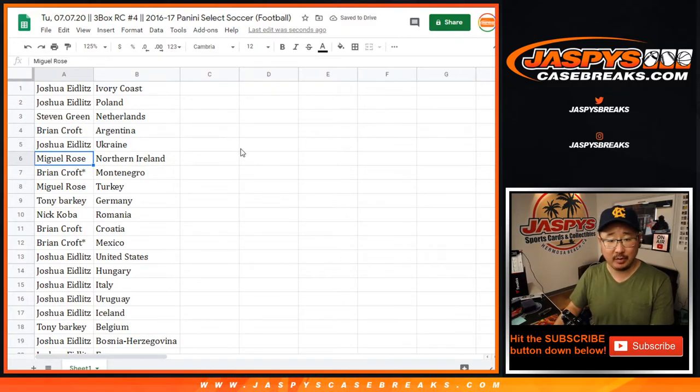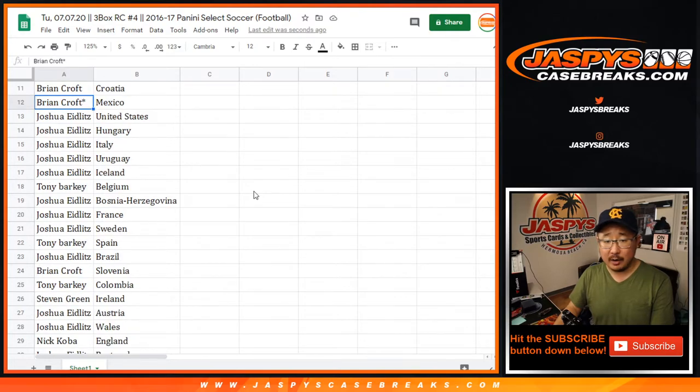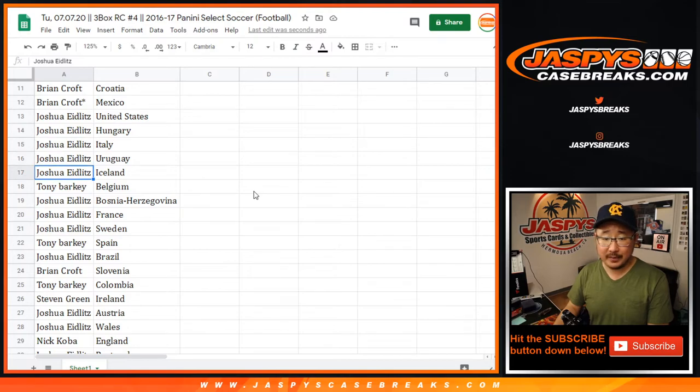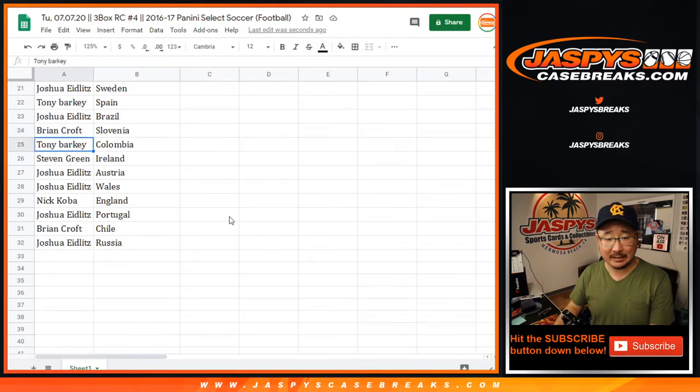Steven with the Netherlands. Brian with Argentina. Josh with the Ukraine. Miguel with Northern Ireland. Brian with Montenegro. Miguel with Turkey. Tony with Germany. Nick with Romania. Brian with Croatia. Brian also has Mexico. Josh, you have the United States, Hungary, Italy, Uruguay, Iceland. Tony with Belgium. Bosnia-Herzegovina for Josh. France, Sweden. Tony with Spain. Josh with Brazil. Brian with Slovenia. Tony with Colombia. Steven with Ireland. Josh with Austria and Wales. Nick with England. Josh with Portugal. Brian with Chile. Josh with Russia.